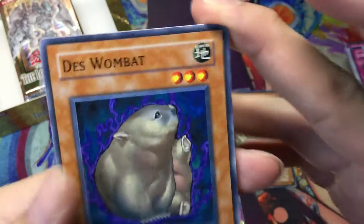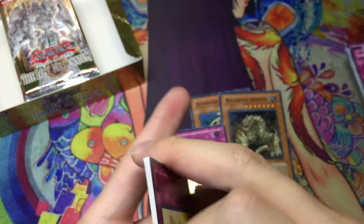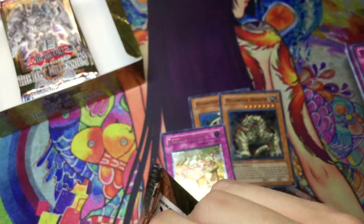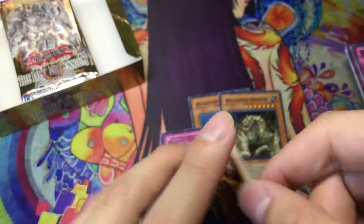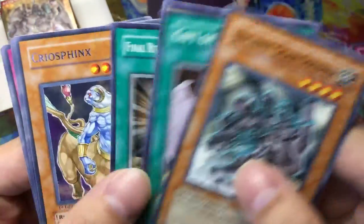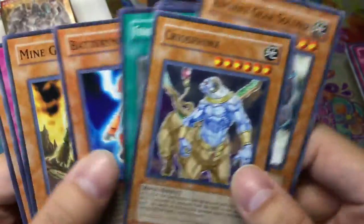Got Desk Wombat — I think I pulled that before, but rare. Of course in GX packs, the rares and the supers, and I believe even the ultras, could be Ultimate Rare — which was pretty cool back then. But you might also get a crappy rare in ultimate, and that was the bad part about it. Cyrofinks.